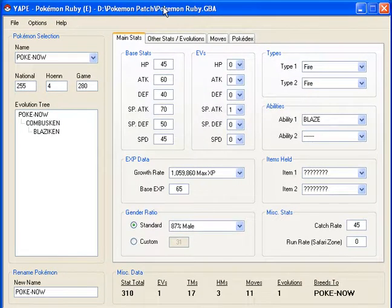Next thing is you can change the base HP. We can give it really high attack and power and everything. Let's max out the HP — that's the max, I guess. Save.